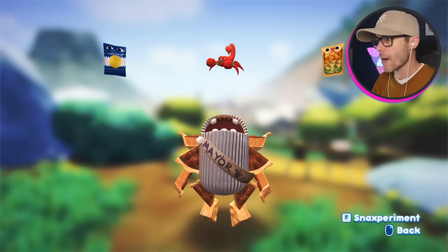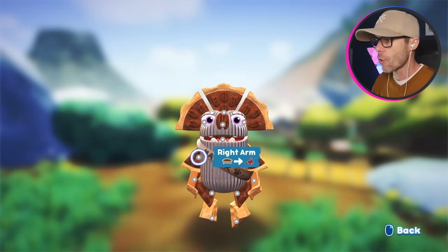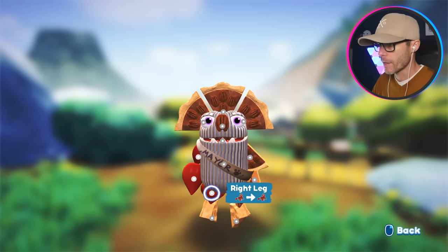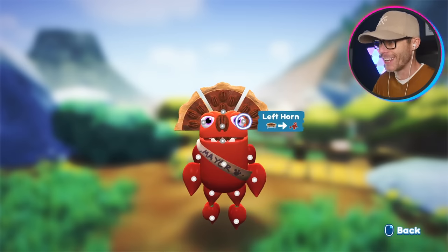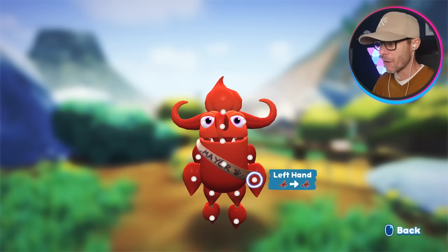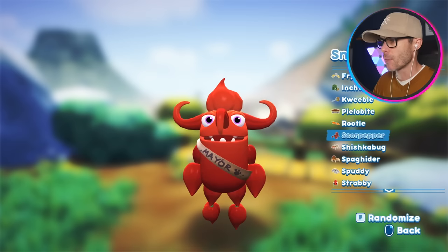How's it going, champs? We're back playing Bugsnax. Philbo is yet again undergoing transformation. Scorpeño — well, Scorpepper — is what we have here today. We're gonna turn you into one hot boy. He's definitely looking like the devil at the moment. Look at this guy, he is one evil-looking dude. Let's rename him to Spicy Boy. There we go.